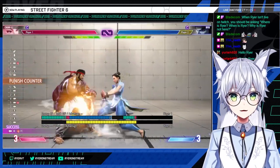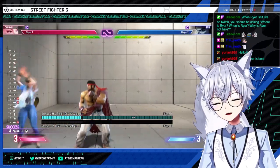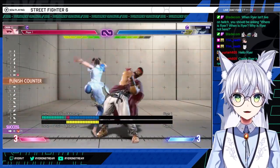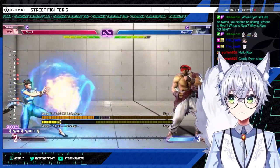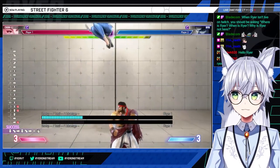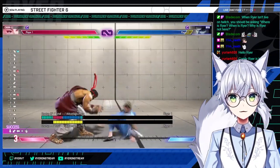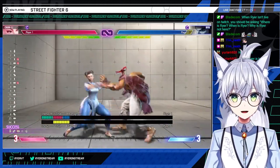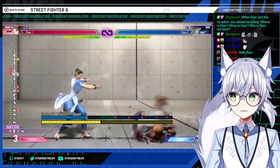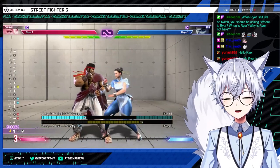On a punish counter I like to do back fierce into legs. As mentioned earlier, legs combos into Kikosho, but not off of a far punish counter — he'll be too far, so don't try it there. I've lost games for that. The bread and butter is: back fierce, stance light kick, medium spinning bird kick. Learn this sequence — this is what you're going to turn everything into. If you want to learn one sequence, it's this one.